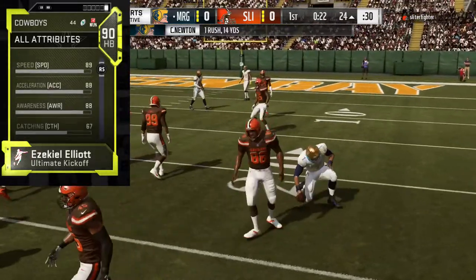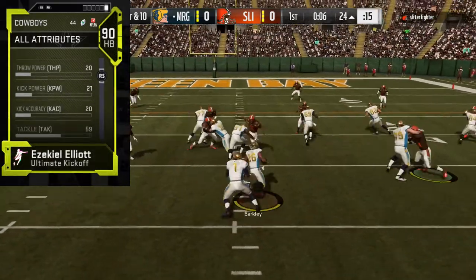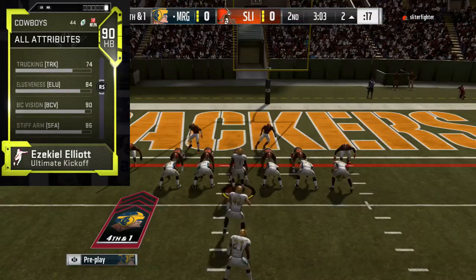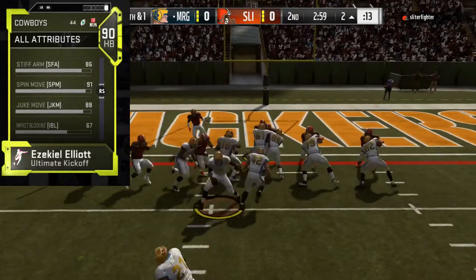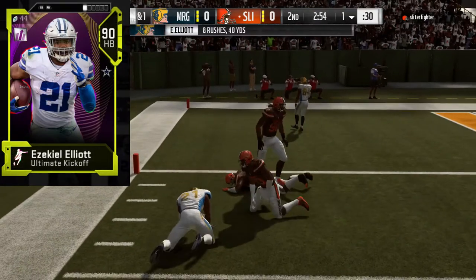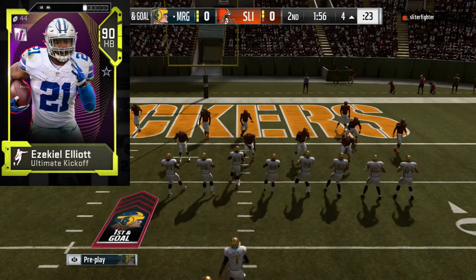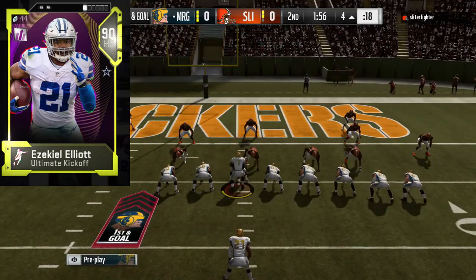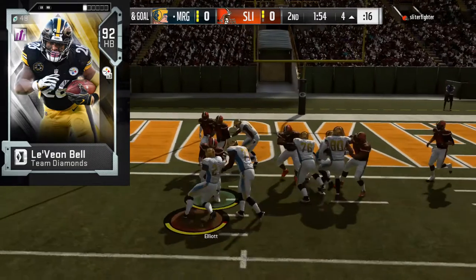He has 77 strength, 91 agility, 89 speed, 88 acceleration, 88 awareness, 67 catching — not that big of a difference — 89 carrying, 84 jumping, 74 trucking, 84 elusiveness, 90 ball carrier vision, 86 stiff arm, 91 spin, 88 juke, and 67 impact block. Still a good blocking running back. The only thing you really lose is a little speed, but if you're on a budget and want something similar to the Blitz version, the Ultimate Kickoff version is definitely a good option.